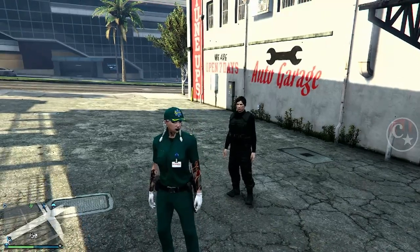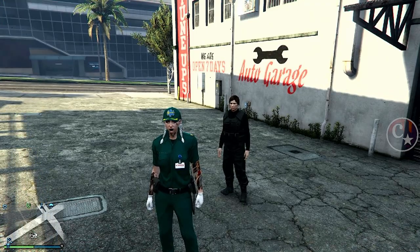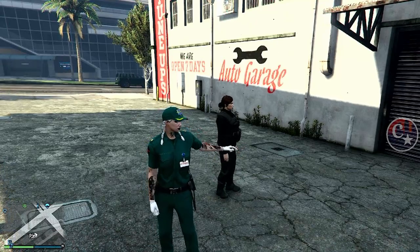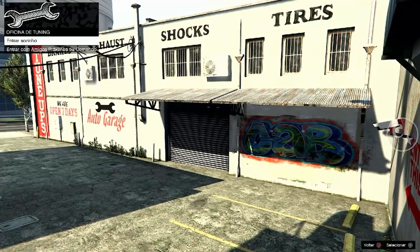Para estar fazendo isso, entenda, depois que você já tiver feito toda a preparação. Tá aqui comigo meu parceiro, o Gabriel Possimosser. Ele vai ficar do lado de fora e ele vai registrar-se como chefe do seguro service. E eu, obviamente, vou entrar dentro da minha oficina.